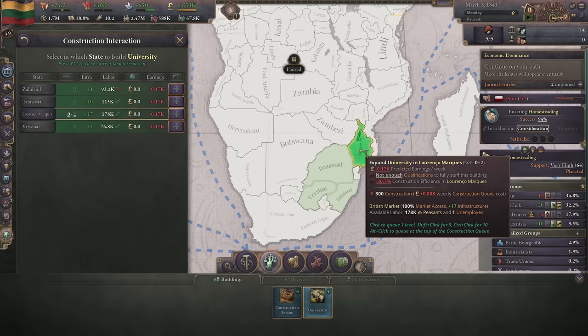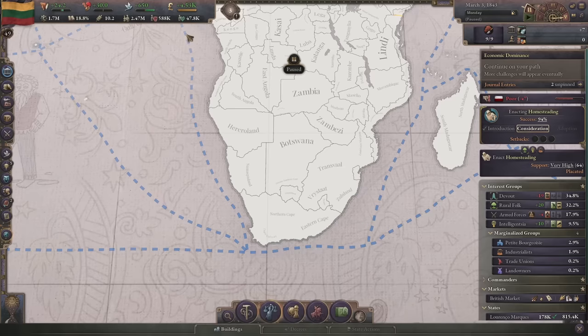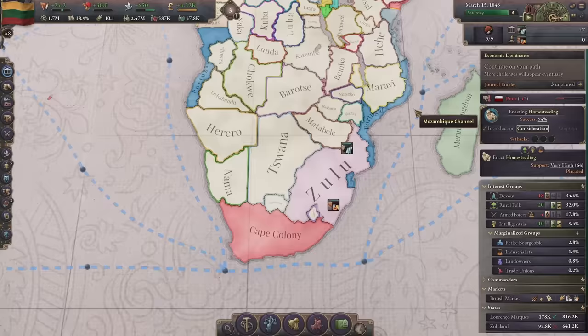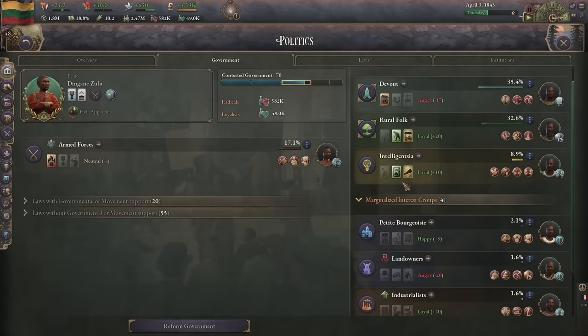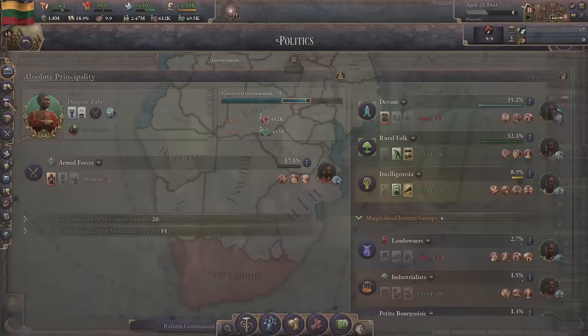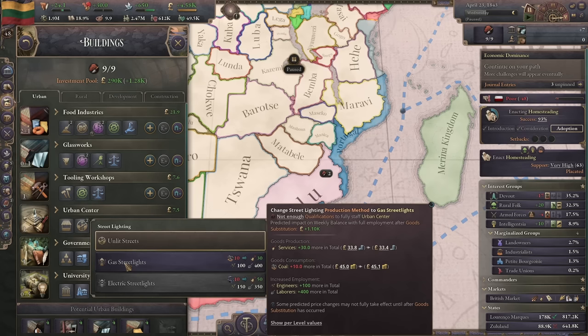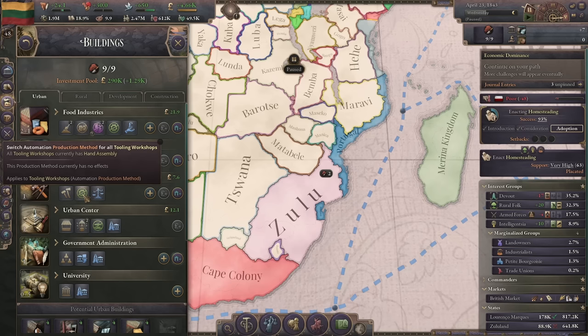Let's get some universities in this region - our innovativeness is our bread and butter, we need as much as we can. We're going to let homesteading pass. The landowners are weak at 2% but they're going to tick up rapidly. We have a little period where the landowners will be terribly weak, but that will not last forever - it's something we're going to have to plan against.